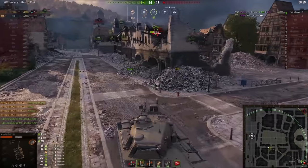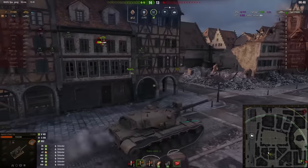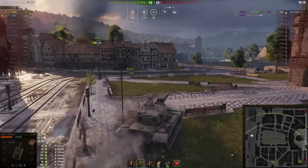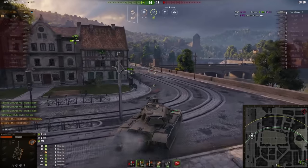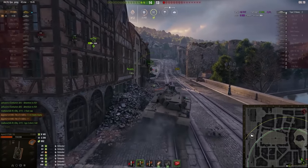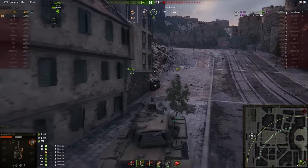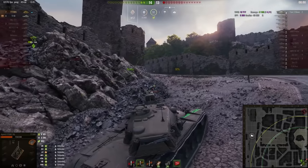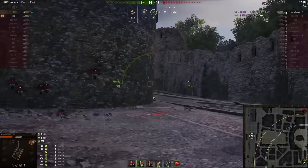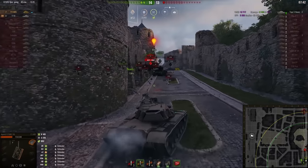I'm curious how it will end. A small, fast tank — as we all know he can just facehug Japanese heavies, and the Japanese heavy cannot lower his guns, so they are safe. But the T10 and T100 are too big to facehug Type 5. So how are they planning to deal with him?